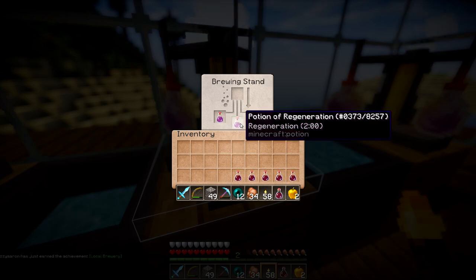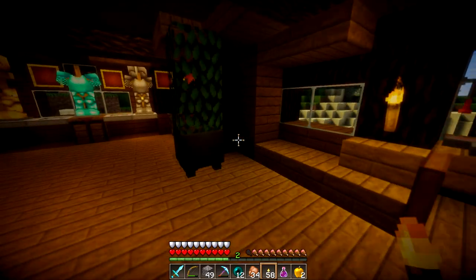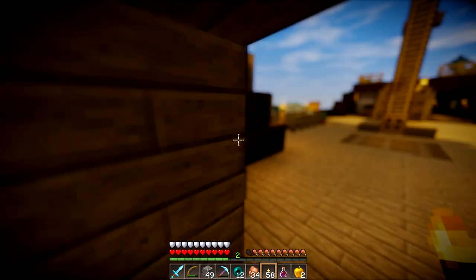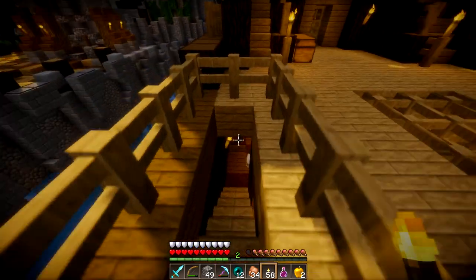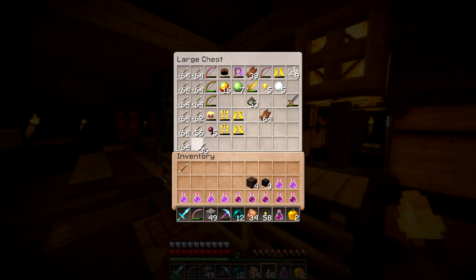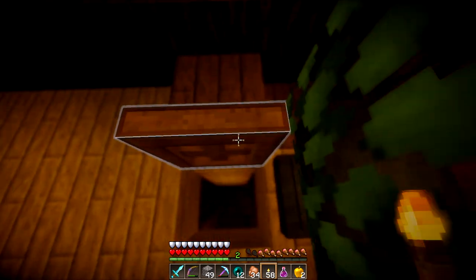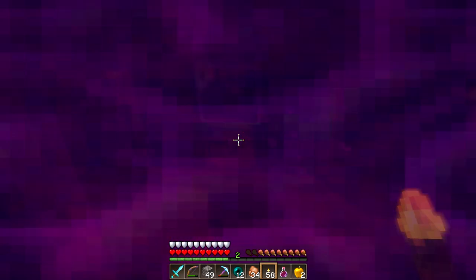This is gonna be the first wither boss I have ever fought in vanilla without any kind of help, so this should be pretty interesting. I'm not fully prepared to fight him the way I should be, since I've never fought him out in the open. I kind of need the beacon, so I'm not doing it out in the open right now. I just want to test out this method somebody told me about — apparently it's the best way to get it done. Let me head to the nether.